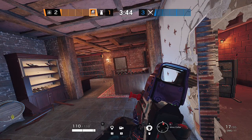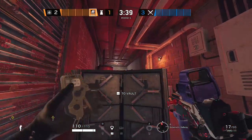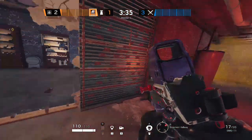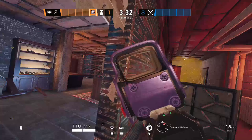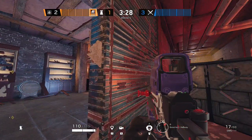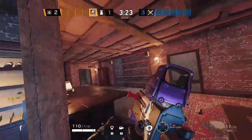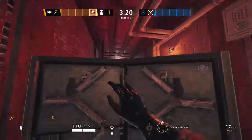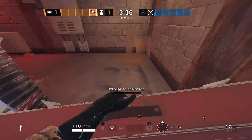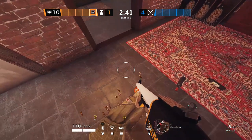Let's talk about positions where you should play with each of these operators. With Smoke, you definitely want to play behind the shield and smoke the trench door, delay some time, shoot some drones if they get the Mute jammers, and you can also peek here. You also have two reinforcements in pocket — if you reinforce every wall and both hatches, you still have two reinforcements left so you can pick up the shield.